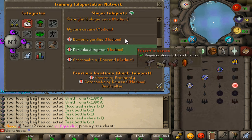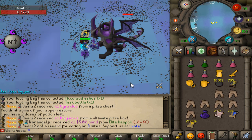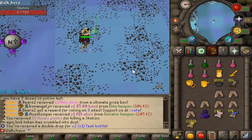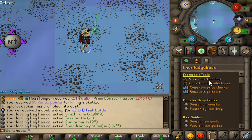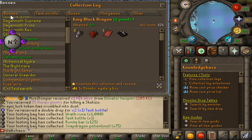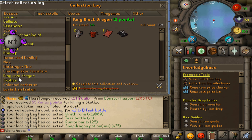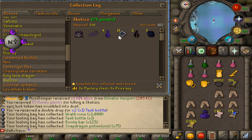Final Skotizo kill coming in — hopefully this is the one where we get the dark item. Let's see what we're getting. Wow, I'm hella shocked, but it's fine. Let's check the collection log really quick — under bosses, Skotizo is showing 102 kills in total. Still missing the dark horn.